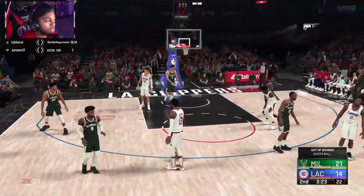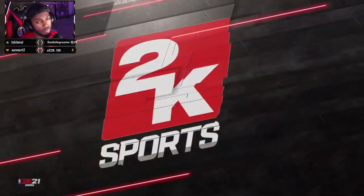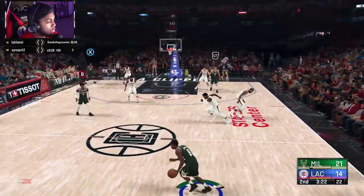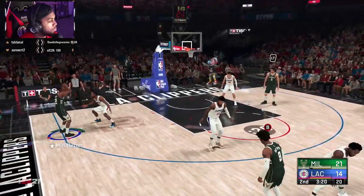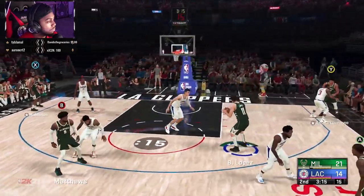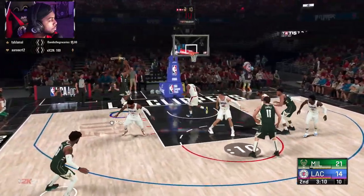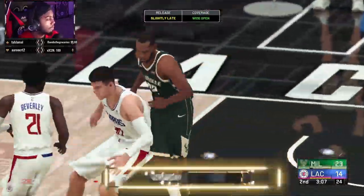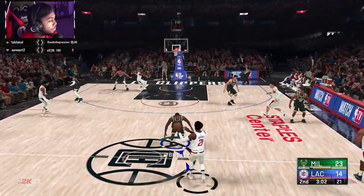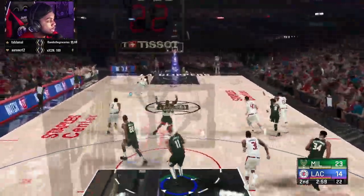This is a default Giannis in Play Now without the badges they'd give him as a pink diamond or opal card. I can only imagine what his MyTeam card can do, so that's why I recommend getting Giannis out the gate. That's cash — good bucket, let's get it. Good pass off the double team — but yeah, I'm not going to show too much more gameplay.